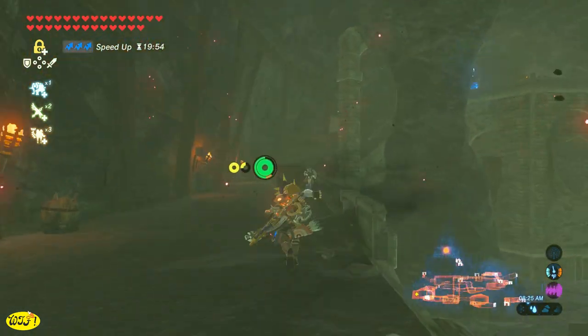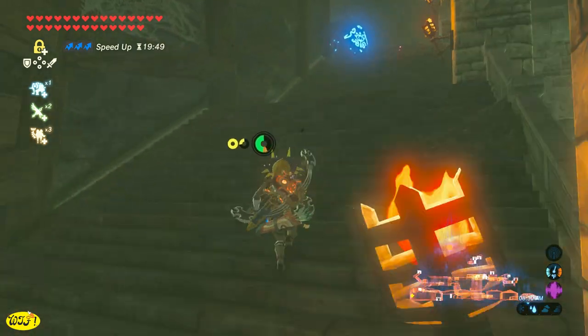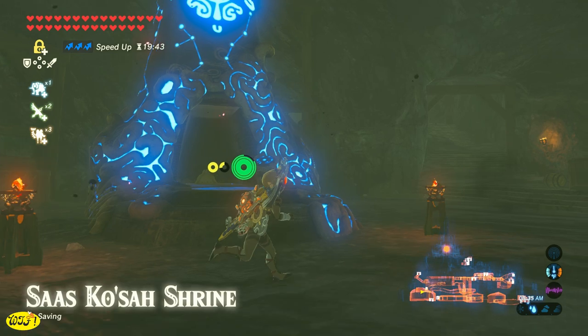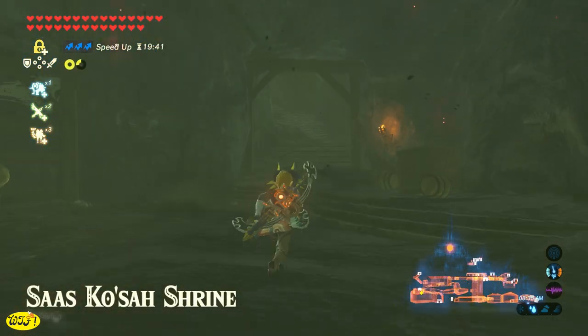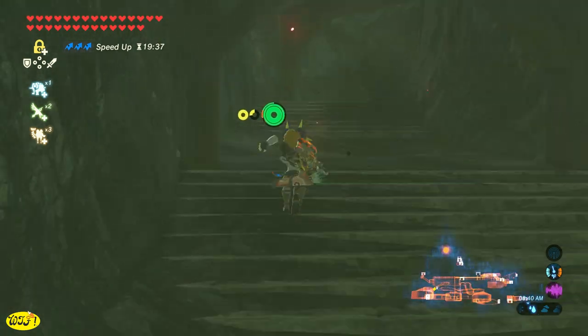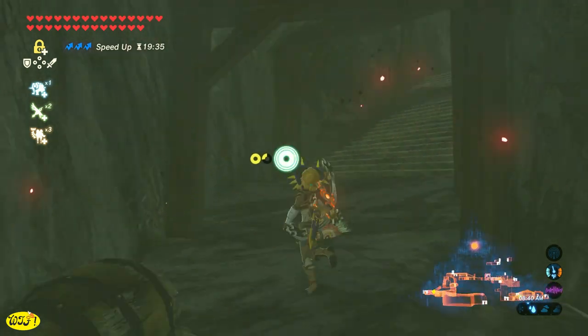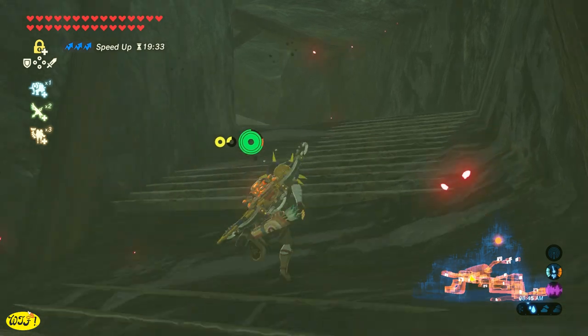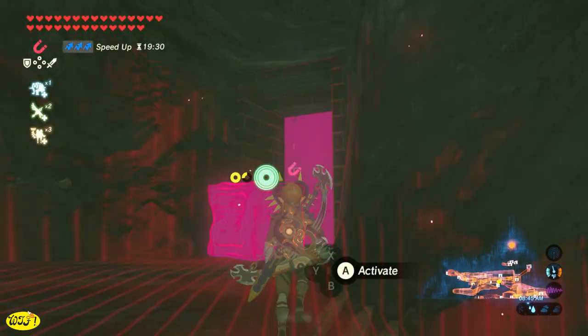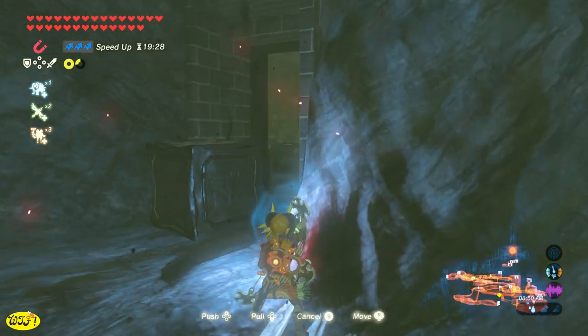Once you get to the top of the steps, we're going to have a shrine here. You have to activate this shrine to actually get to it. There's a huge torch up here — just take an arrow, light the torch, and that will activate the shrine. But this is a major test of strength, so if you'd like to see a little trick on how to defeat those things and take no damage, I'm going to leave a link in the description.